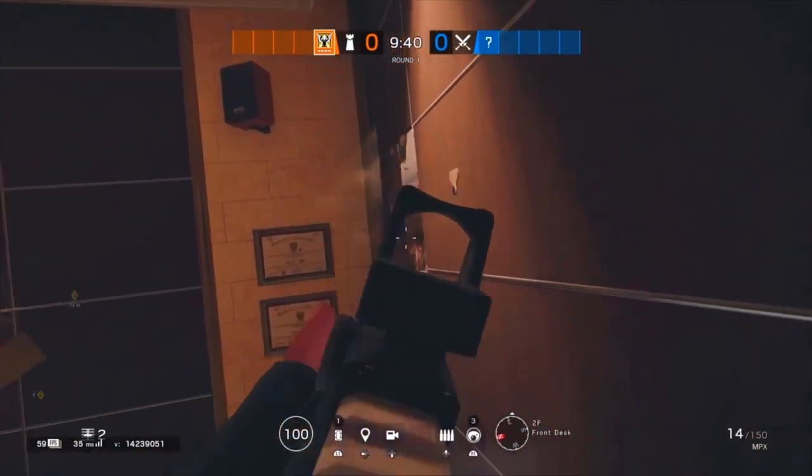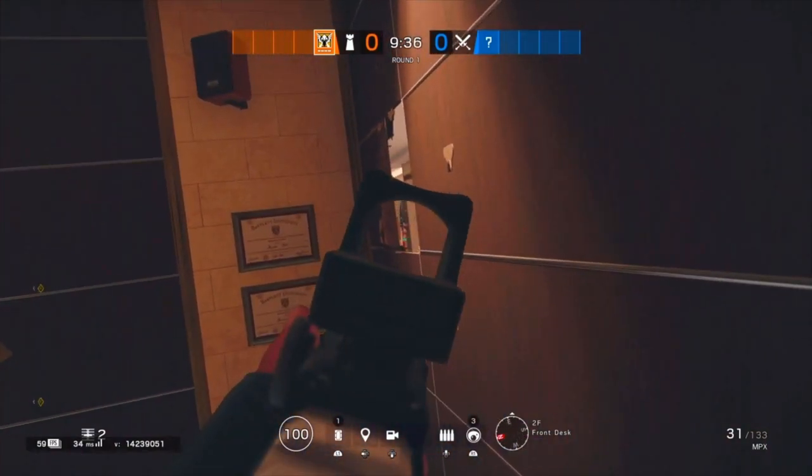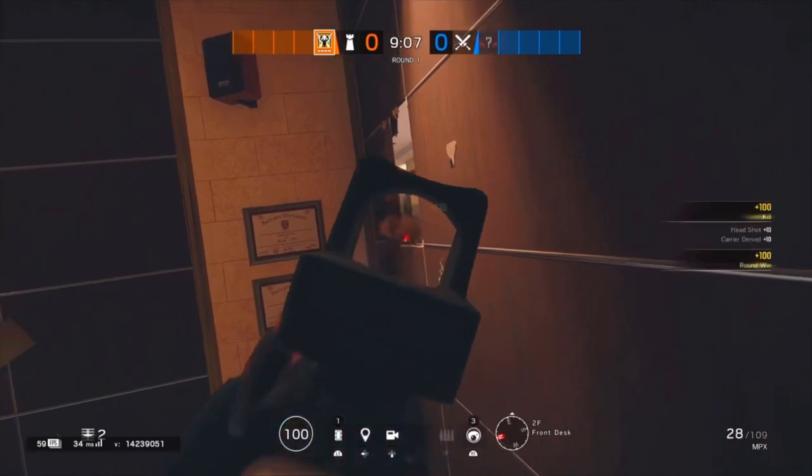From there you can get an angle onto trading, and if you shoot the shotgun on the right of it you can basically get an angle on main stairs. As long as you hold the angle on trading, you can basically get a free kill.